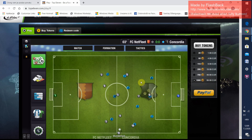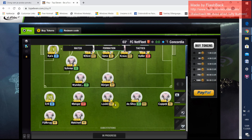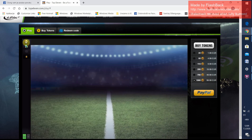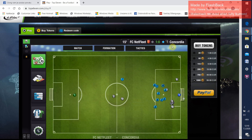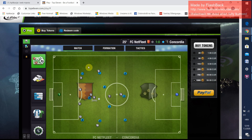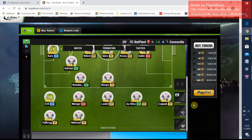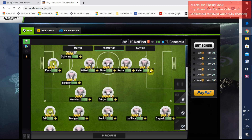There is a match task where you see your players playing with a formation where you can make a substitute. So it's 1-0 to Netflix already. This is the match task where you see the match and the players. This is the formation where you can make a substitute. Here you can see your players' stamina and your players' morale.